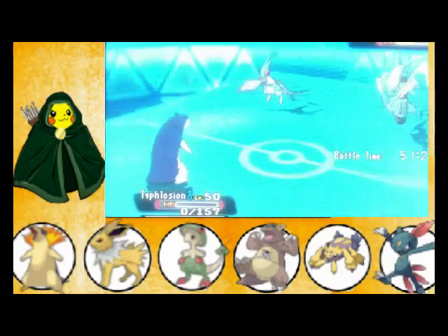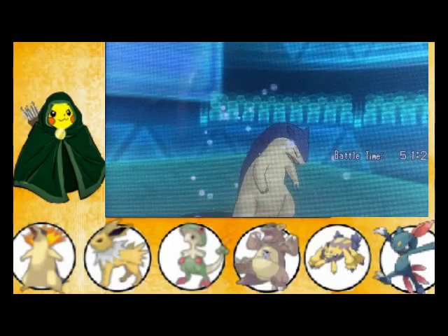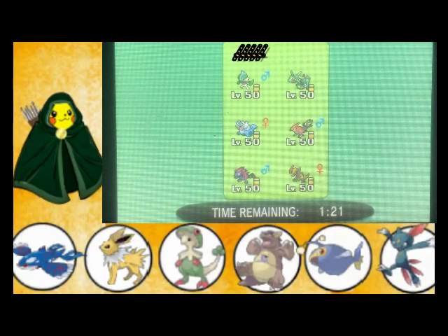Okay guys, so we are trying this again, and we both changed our teams up. He now has Walrein, Talonflame, and Zoroark on his team replacing three others. I added Kyogre and Lanturn — Lanturn takes the place of Galvantula, and Haxorus takes the place of Typhlosion, since I said any strong attacker could fill that role. First I'm throwing out Jolteon and Lanturn.